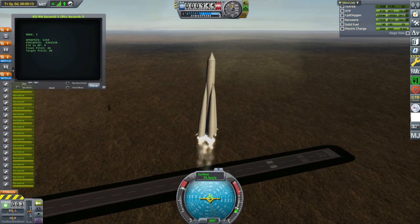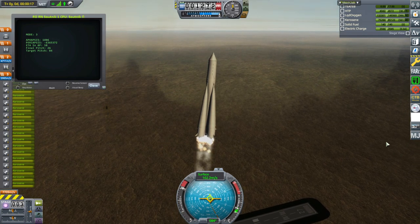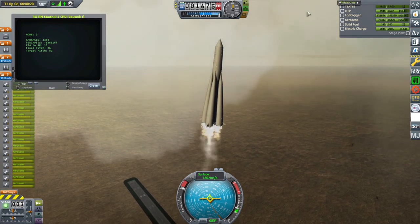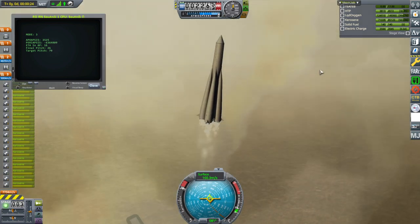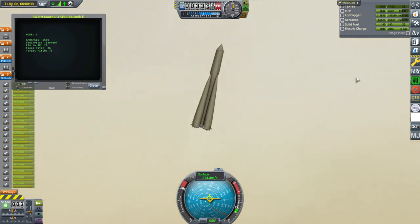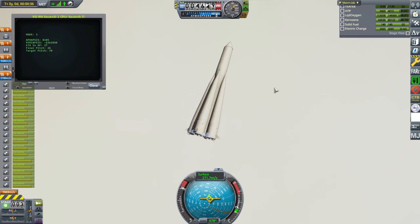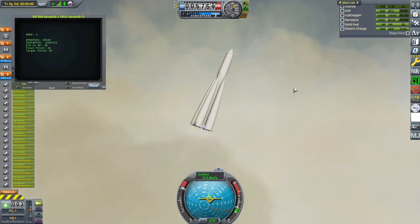I know it fights with the KOS script. Sometimes it needs to fight with the KOS script. We are off. The plumes are what they are — I don't have Blizzy's toolbar, so I can't actually see the Smokescreen settings. I suspect we are on much less than the particle counts that I would like. Sort of a classic look to it in those clouds — the color was very like some 50s film. I think it's on like a thousand particles, and we need way more considering all the nozzles at the bottom of this rocket.